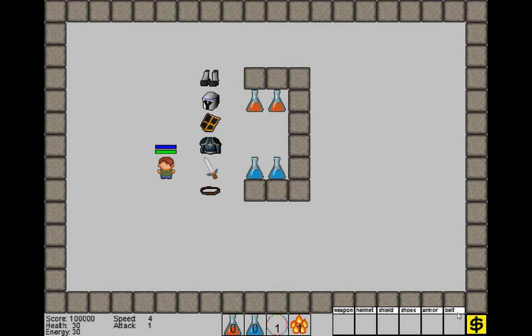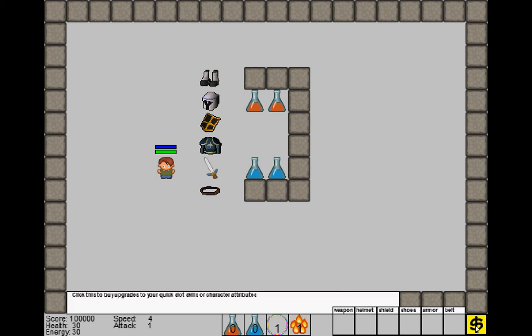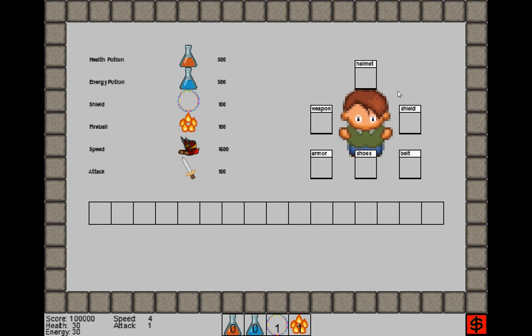So here's my first page, and I can also go to my upgrade page, which you notice has slots available for helmet, shield, belt, shoes, armor, and weapons so that you can collect different items to make you a little stronger to upgrade your character.